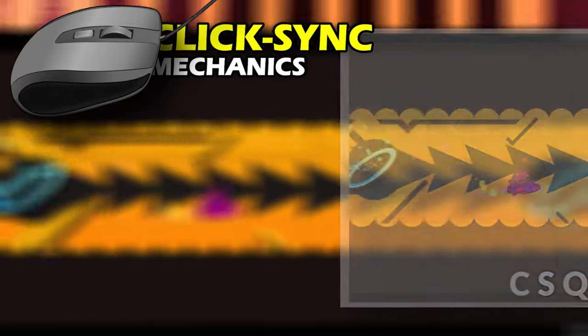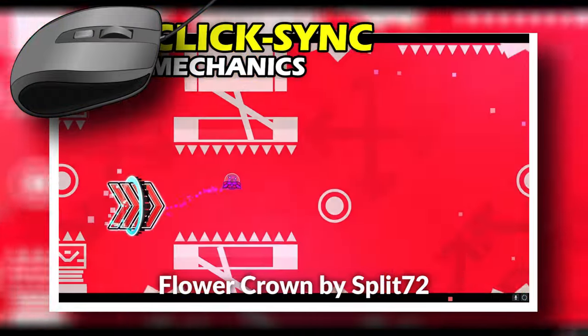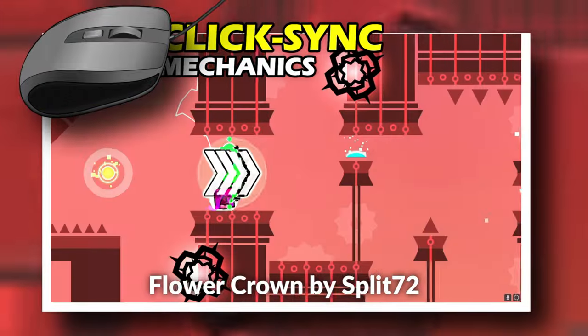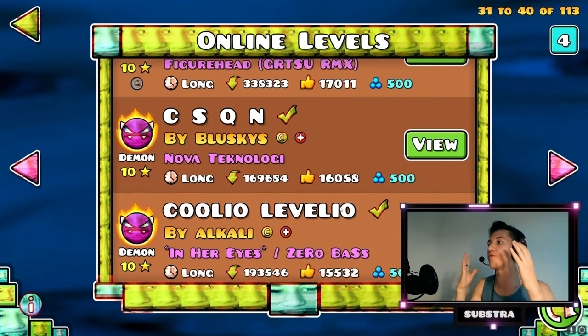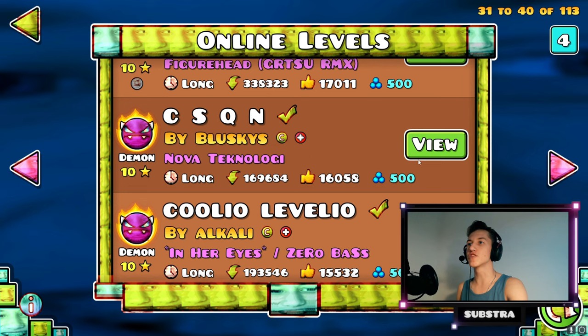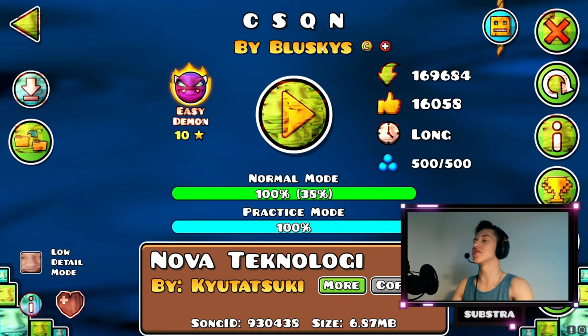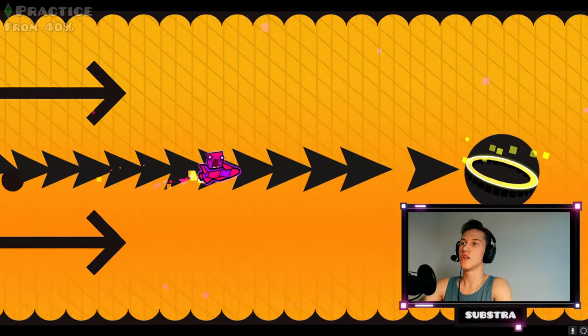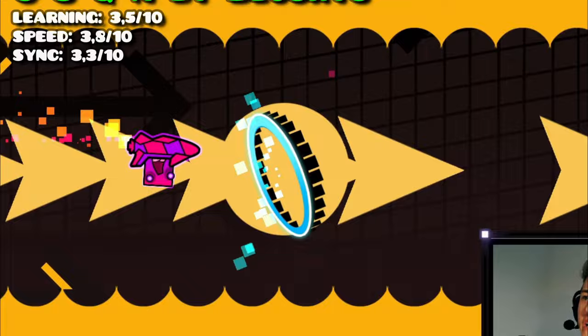The player might not be very skilled at sight reading, but the levels I'm currently mentioning allow them to rely on the beats of the song — because every player is better at clicking to the music beat than concentrating on the level itself. I just literally spent like five minutes trying to find this level, because apparently it has a space in its name for no reason. I was literally searching for CSQN. Why is like 20% of this level straight fly? Look at this.